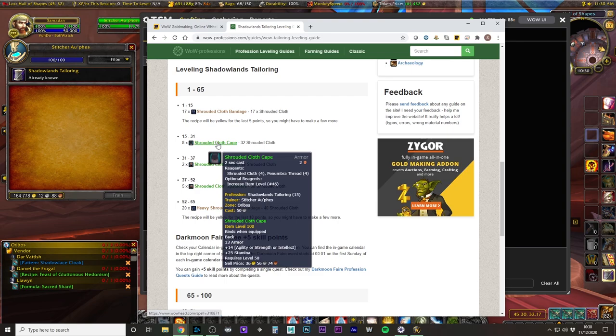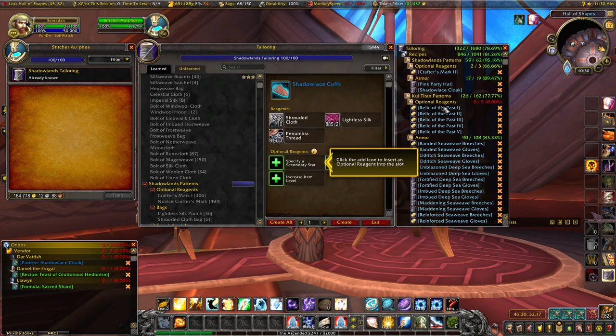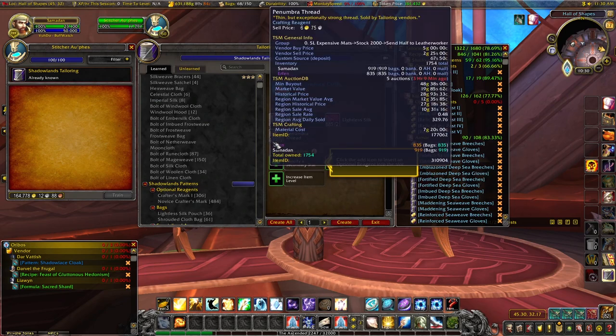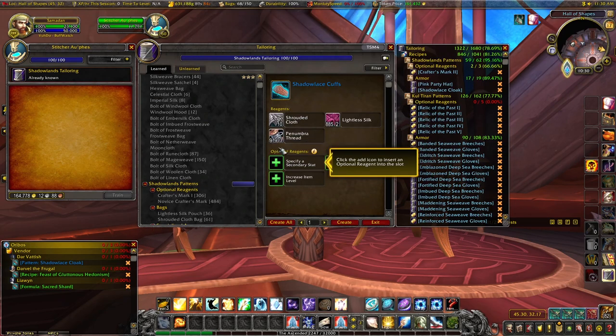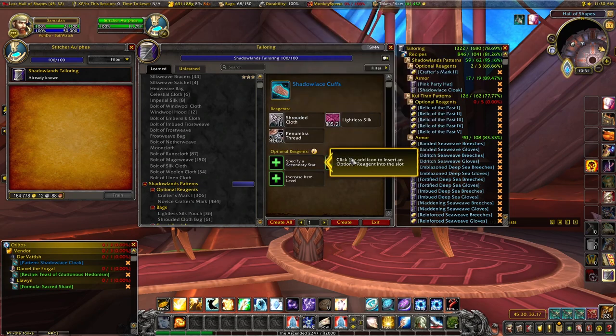Penumbra Thread is the thing that's costing you a lot here. It really helps if you can get yourself exalted somewhere to buy it cheaper. I'm not exalted with current factions, but I am exalted with Proudmoore Admiralty, so I can go to Boralus and buy it for 7 gold 20 instead of the 9 gold base price. If you're a Goblin you get the best price anywhere automatically.